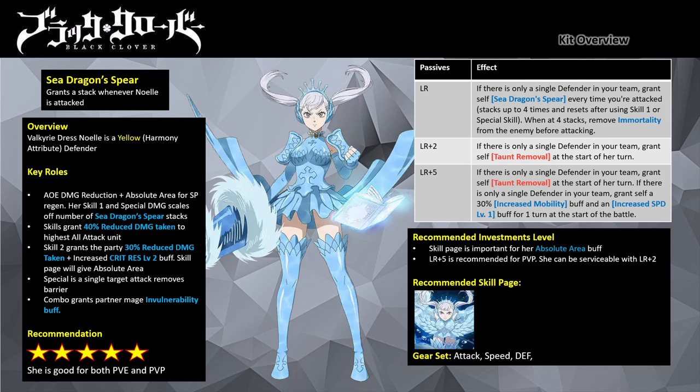If you give her a +3 speed stone she will move first before the opposition gets their turns — important for PvP. If fighting an opposition team with a similar setup it will be a coin toss. Similar to past festival units like Mirioliana and Black Asta, investing in Valkyrie Dress Noel offers great value. To function at maxed efficiency, Noel needs her skill page and maxed enhancement levels for her speed buff. Her skill page enables Absolute Area for the party, granting SP faster — a premium PvP utility, similar to Ceremony Charlotte and Party Mimosa, giving 3 SP per turn.